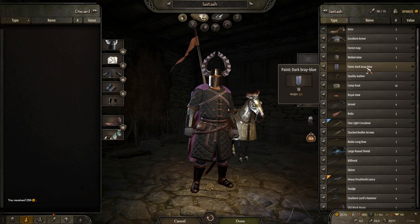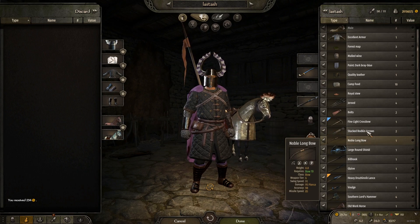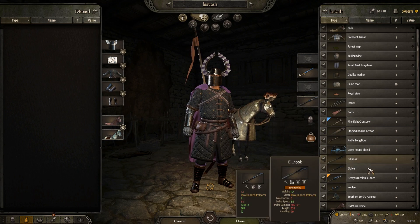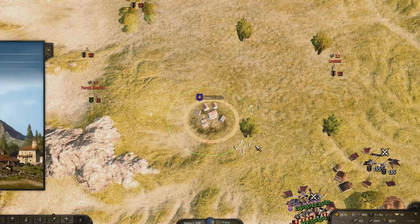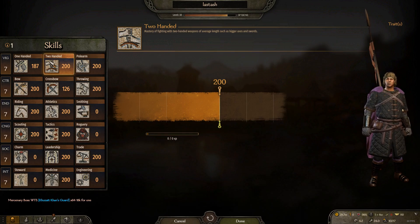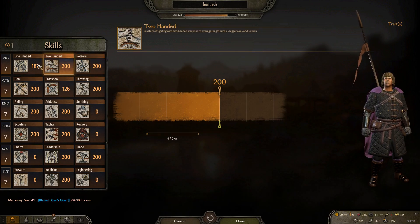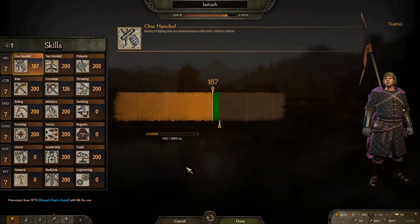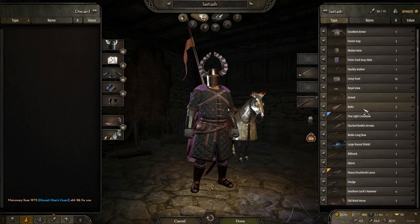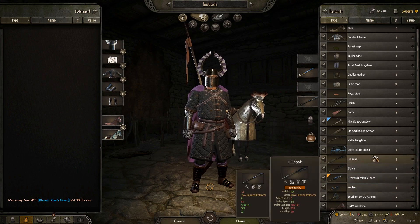And I think that's all of the methods: Bow, Crossbow, Throwing, Polearm, and One-handed skill. There is a two-handed weapon option as well — I've never done that before so I can't really tell you, but it's probably just a collectible two-handed sword. So that's that — have fun.